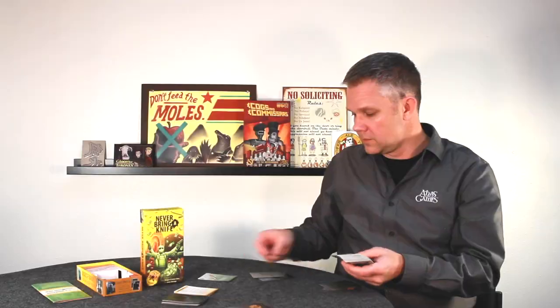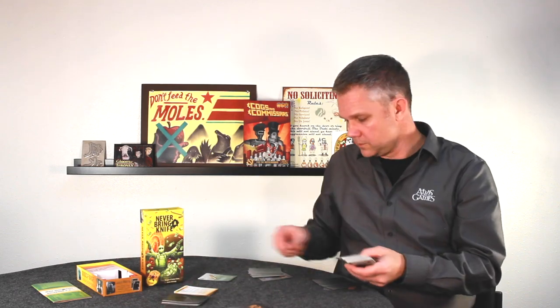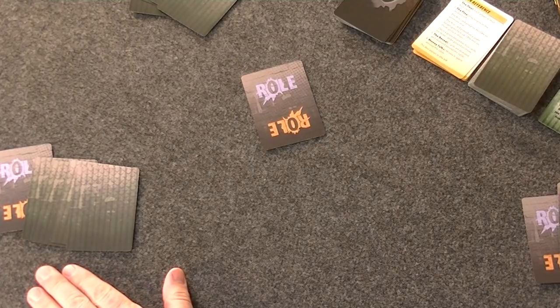Never Bring a Knife is played in rounds and each round is very simple. The dealer deals out four cards to each player to form their hand. Once everybody has a hand, the player to the left of the dealer starts. When your turn comes, you play one card on anybody you want. When you play a card on somebody, you put it in their stack — that's just the name for the cards accumulating in front of that player. There are three simple rules about playing cards.